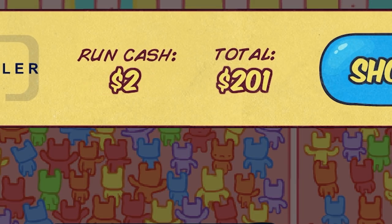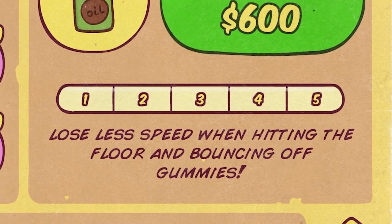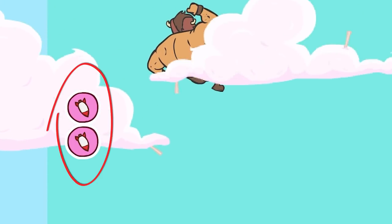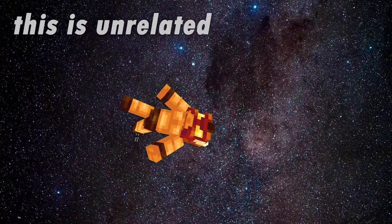Make sure to take out as many gummy bear lives in the process for extra speed and extra cash. As we get more and more money, we can buy more and more items. These items allow us to do things like lose less speed when we hit the ground, get some extra rocket slams, or even put special gummy bears on the field.